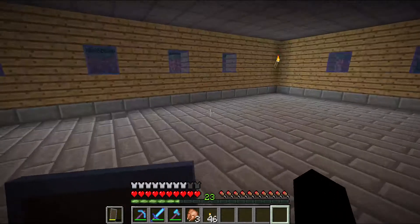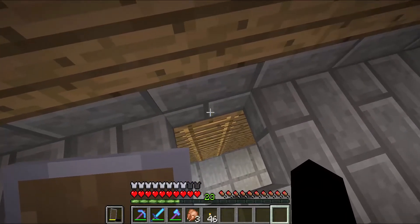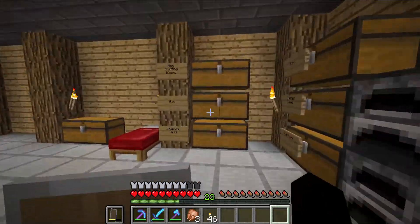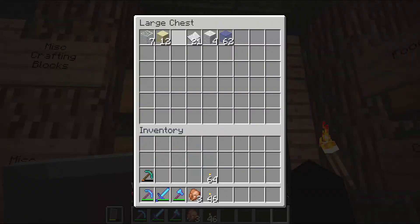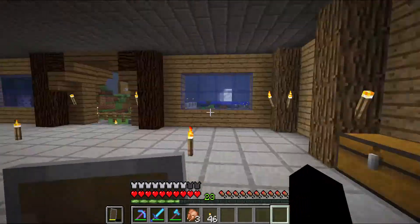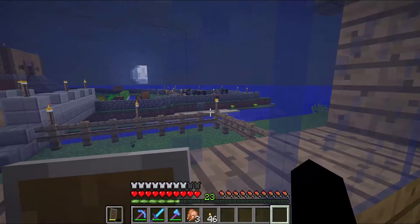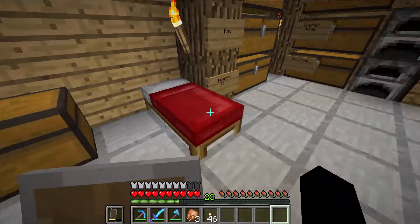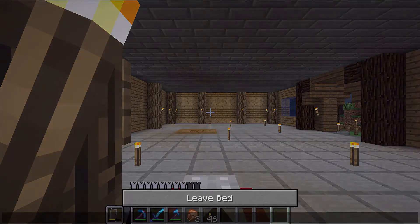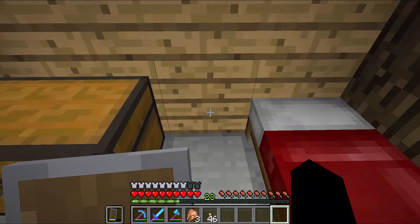Right now that's all I can do - I do need to build an anvil and get more leather. I have plenty of paper - 21 paper - plus I still have all this sugar cane to make plenty more. I just have to get more leather, which right now I'm kind of running low on cows. I also need to go mining and get more materials, more diamonds especially - I only have three left.